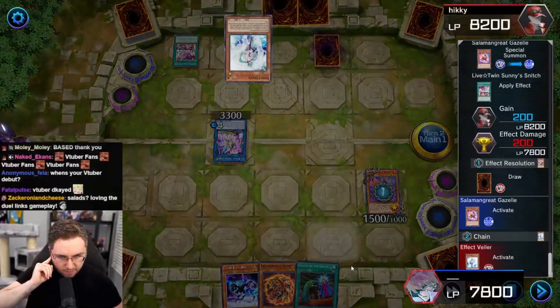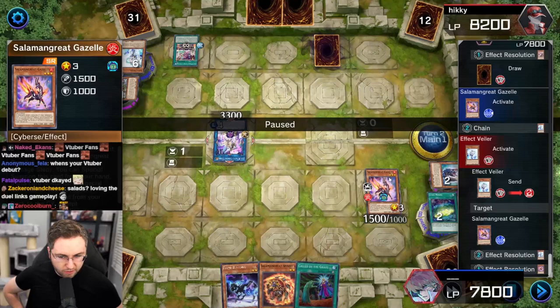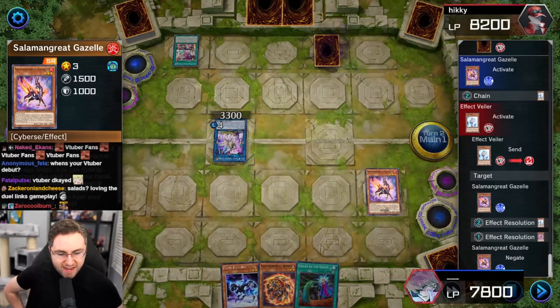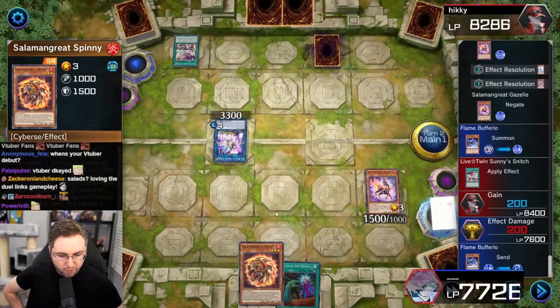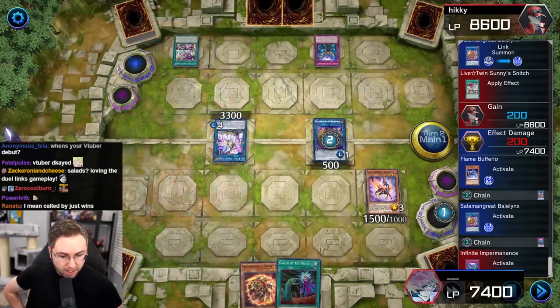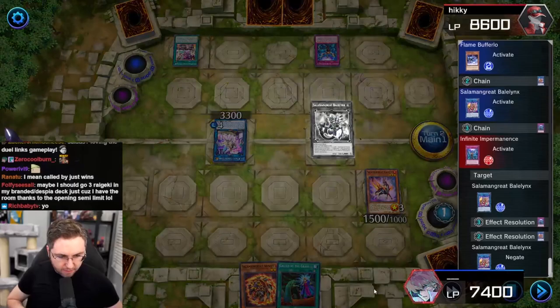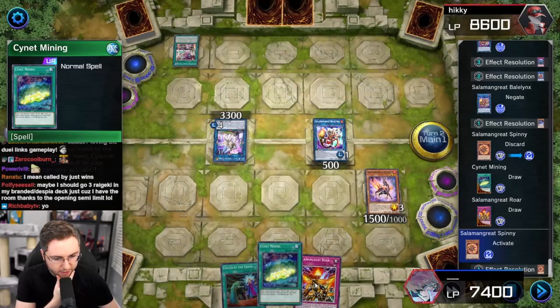Effect Veiler. Did I need the Gazelle? I did not. Spinny has two points, and this is a special summon — this is going to be a normal summon. So we're baiting so much extra effects, we don't even need it. That's two summons on the field — Spinny would be the third for our 10,000 damage lethal. We just baited so much back row activation. Buffalo — discard the Spinny, draw two. I like to chain link block it with the Spinny. Negate again. We're baiting everything. Now we got three monsters, three summons, and it's over.